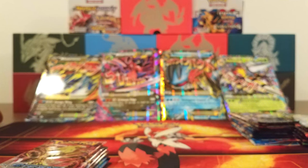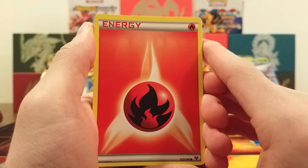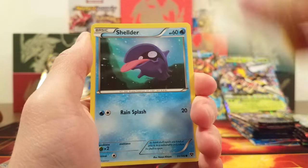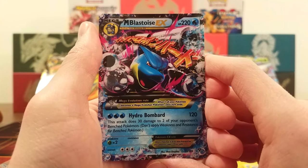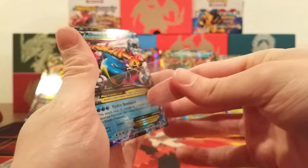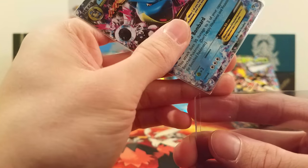Now it's time for the Mega Garchomp box. We'll start with XY Base Set — the last time I opened XY Base Set was basically my first opening. I didn't get anything special back then because I bought them off Amazon and they were all weighed. We got Fire Energy, Froakie, Skitty, Shellder, Fletchling, Super Potion, Herdier, Great Ball, Giratina Reverse, and a Mega Blastoise EX with Hydro Bomb! This box is providing us with the goods right off the bat. I'm surprised we got something out of XY Base Set — that was the harder set to pull EXs from.